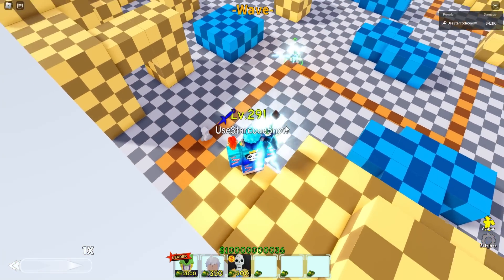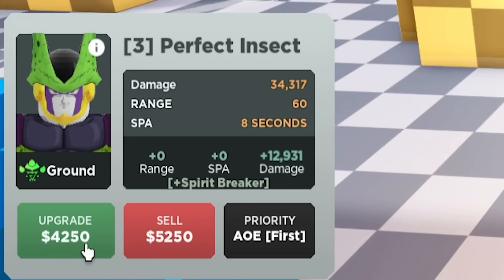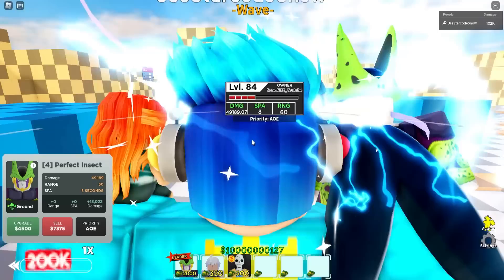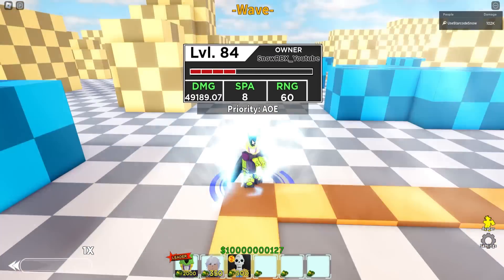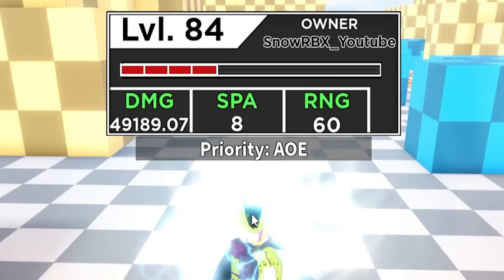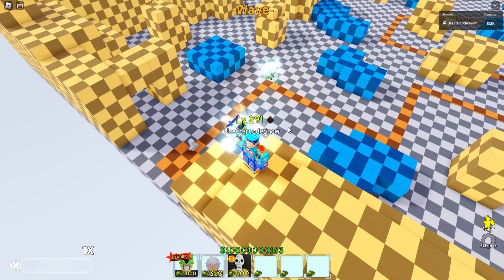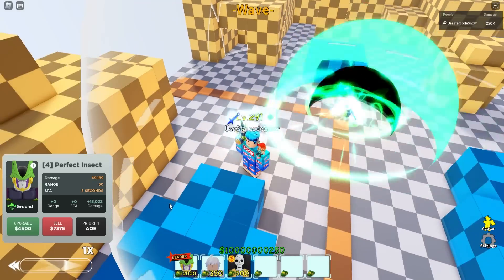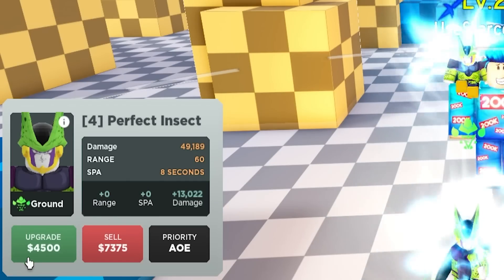His first skill, Spirit Breaker, costs 4250 cash and gives 12,931 damage, putting him close to 50k: 49,189.7. SPA and range didn't change. Checking the animation — he actually transformed to full AOE from a circle AOE. That's really good to know. Next upgrade costs 4500 cash and gives 13,022 additional damage.